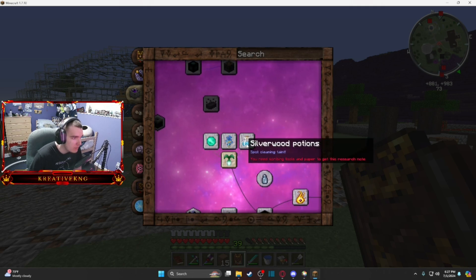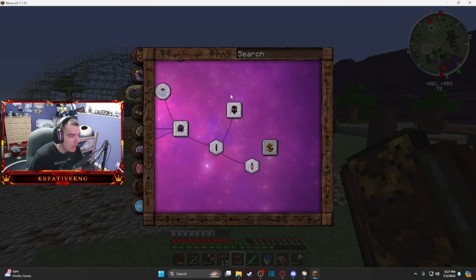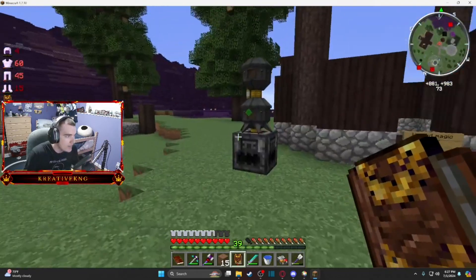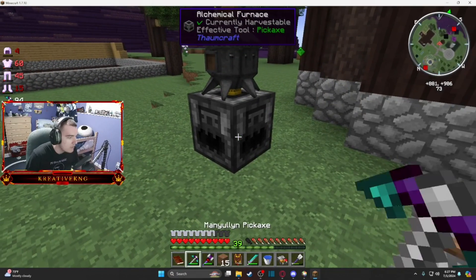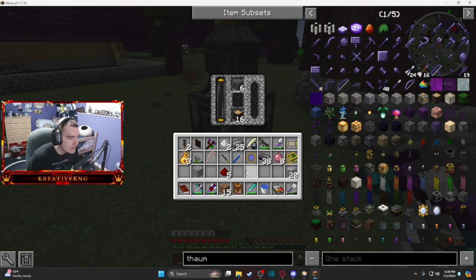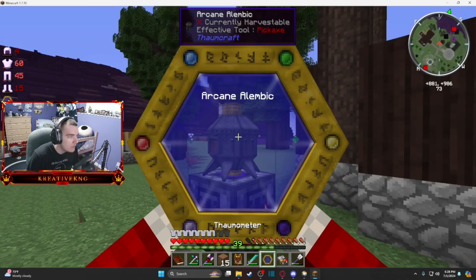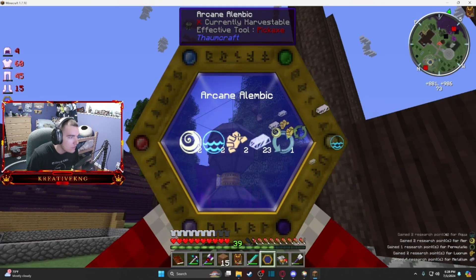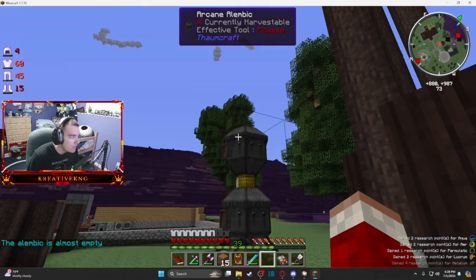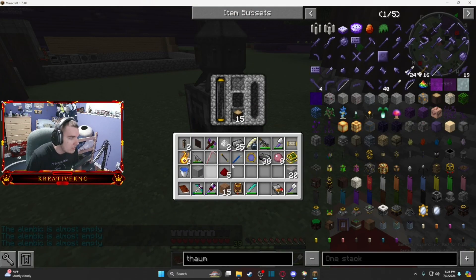I think the big thing we've got to focus on is alchemy first — definitely need to get to clear taint. I want to get essential crystallization because I did make a couple of alembics and an alchemical furnace off camera. This allows us to smelt down objects for their aspects — like this basalt cobblestone will give us terra and ordo.